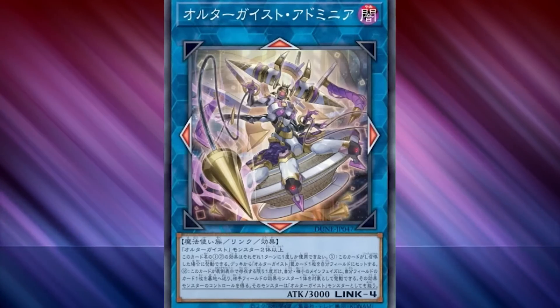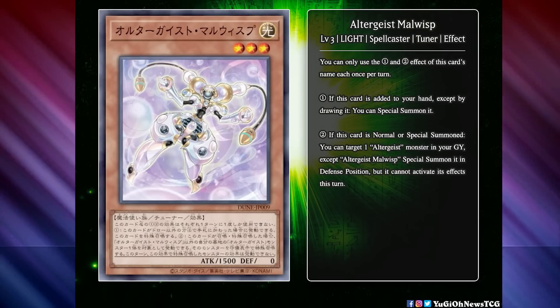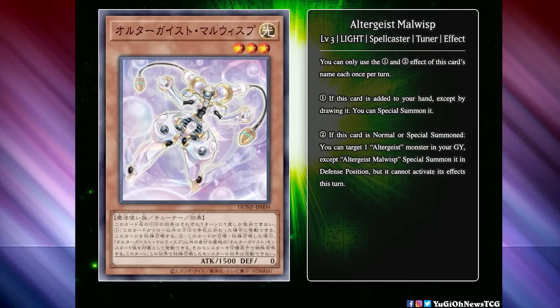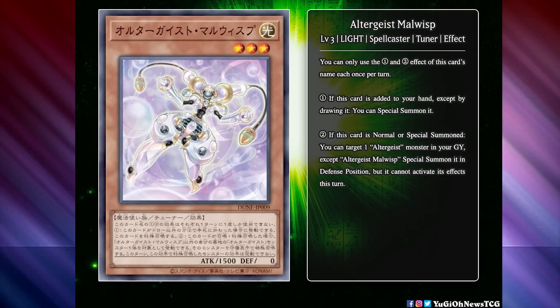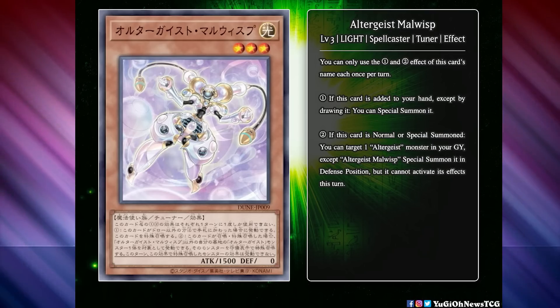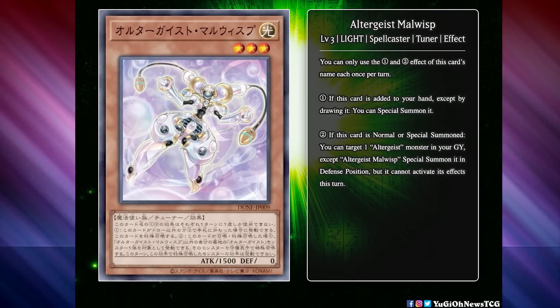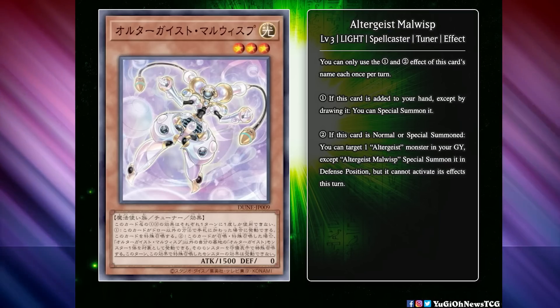But Edminia looks even better when you look at the new main deck monster card, Altergeist Maulwisp. Maulwisp is a level 3 Light Spellcaster tuner monster. It says: if this card is added to your hand except by drawing it, you can special summon it. If this card is normal or special summoned, you can target one Altergeist monster in your graveyard except Altergeist Maulwisp, special summon it in defense position, but it cannot activate its effects this turn. With this card in the mix, you can do a combo that goes through Hextia and the Link 4 monster to get you to an entire setup off of just Meloseek plus Pukeri, and that's pretty scary off of two cards.